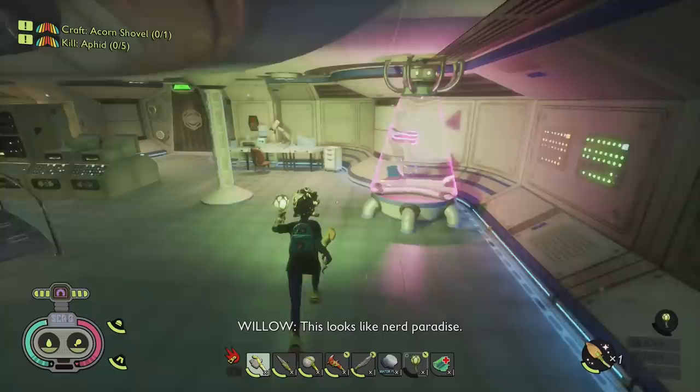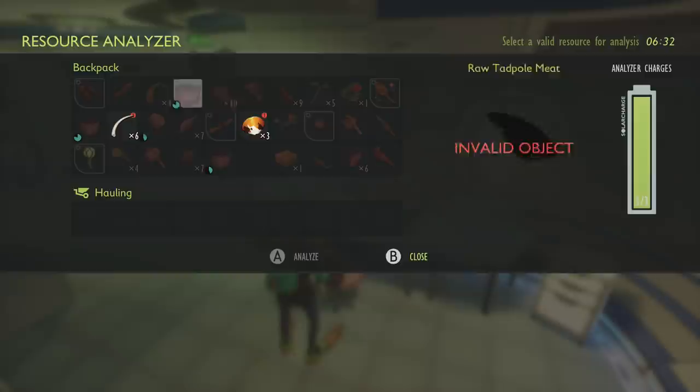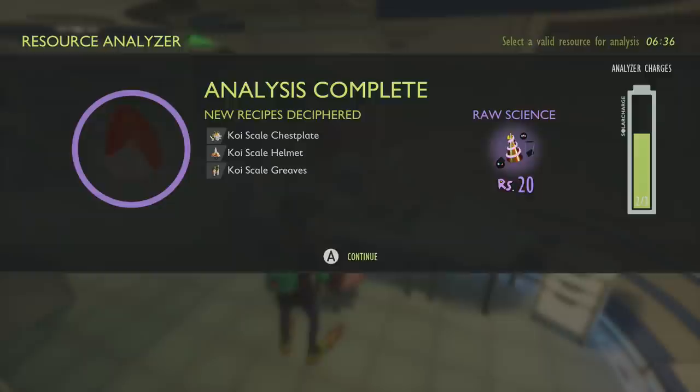You can go ahead and scan the scales, which will unlock the following items. You need to scan it first, and there you go — all three pieces of the koi armor set.